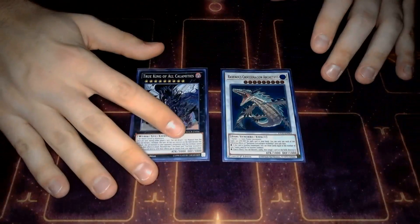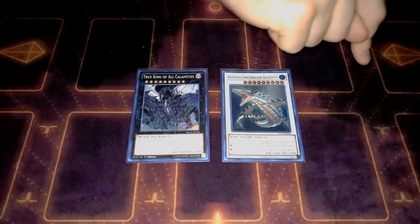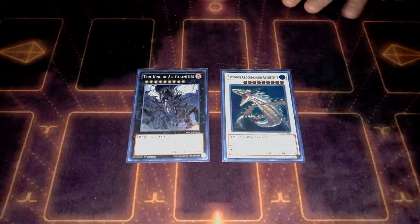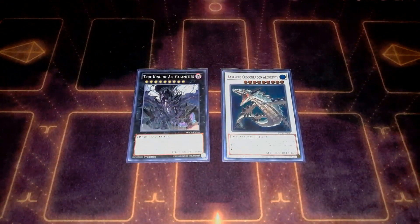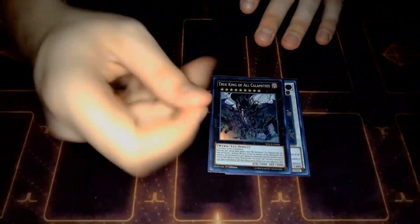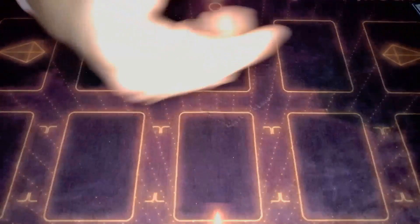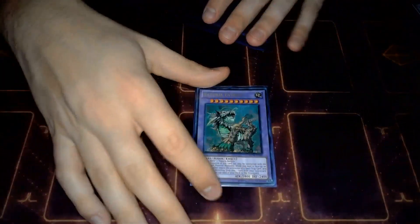The Crocosaur and Calamities: the idea is you make Crocosaur, he'll be Chainlink 1, your field spell will be Chainlink 2, so you stack the Sky Stag, draw the Sky Stag off him, and then you can summon him because you summoned him in the extra monster zone, and then overlay for Calamities. Pretty good. And then Exterio - this is just for the Cyberstein play.